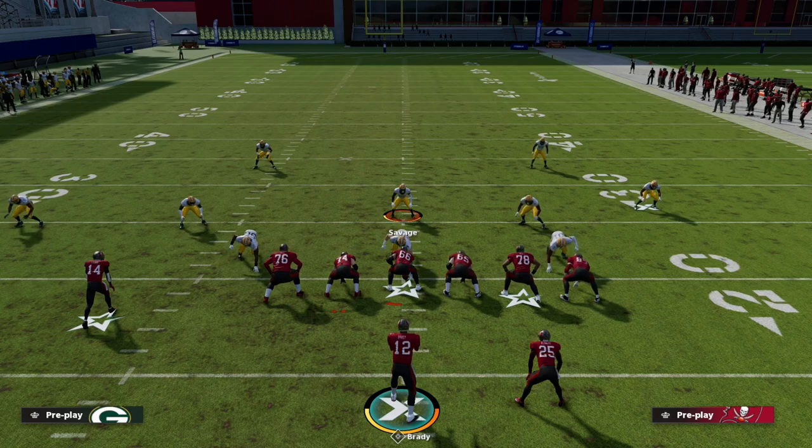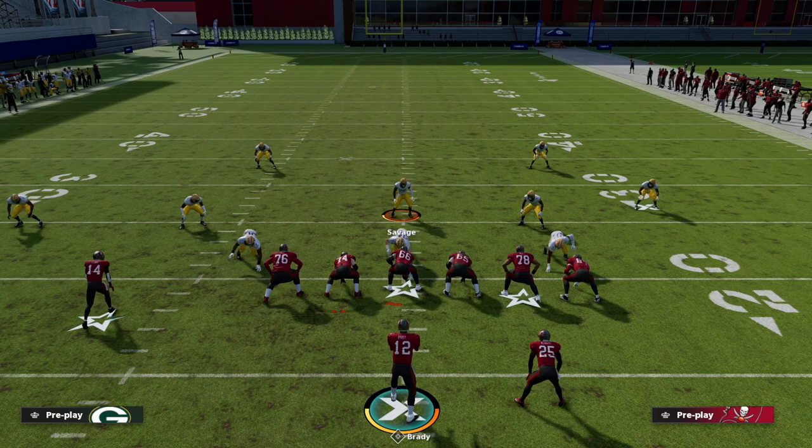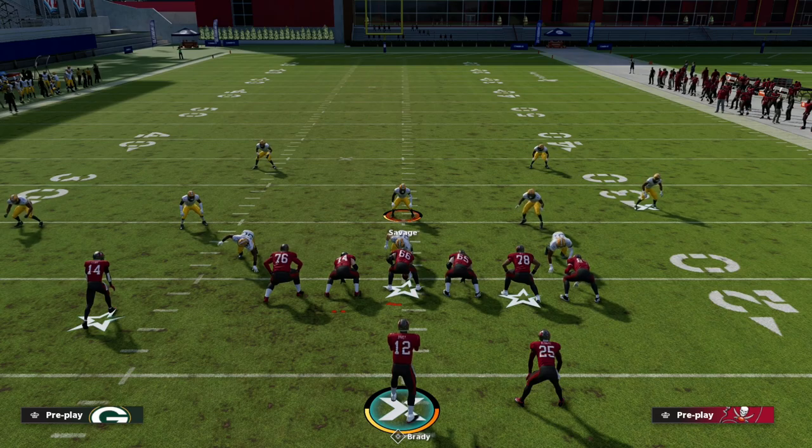That's my way of running match quarters out of 3-3-5 Wide to really slow down a lot of the trips tight end meta. If you want to learn more about this defense, I've got the full defensive eBook on my Patreon page — it's only ten dollars to sign up. I'll put a link down below. Thanks for watching, and if you want the full defensive guide just click the link in the description for the Patreon page.